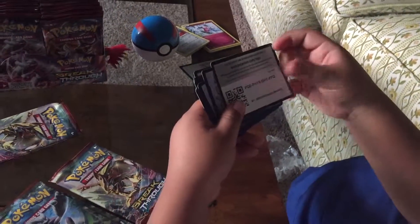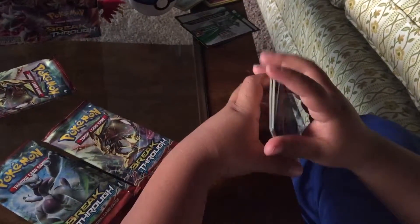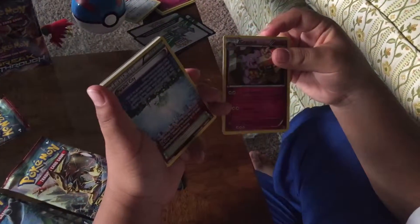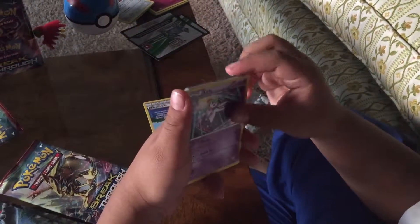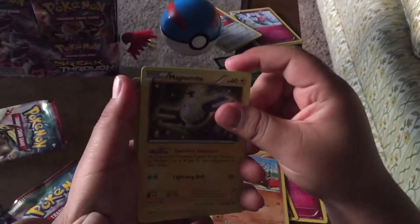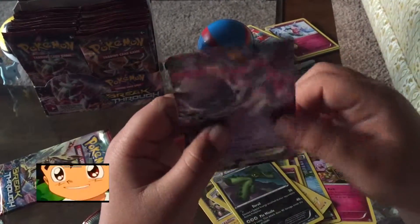I like to open these packs carefully. I hope that was fast forwarded — it was kind of slow. But anyways. Gran Bolt — this thing is powerful, for an uncommon. Parallel City, I like these. Curlia. My deck is totally filled with grass, water, and fire. So when people are using this, it's kind of hard. Character in reverse. New EX — oh man. The guard. Yes!